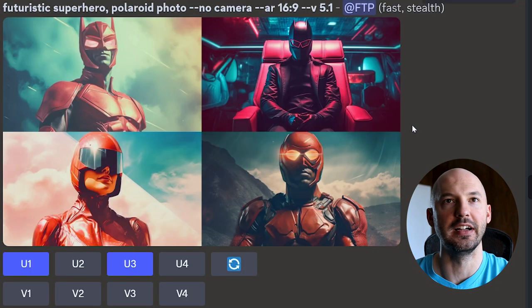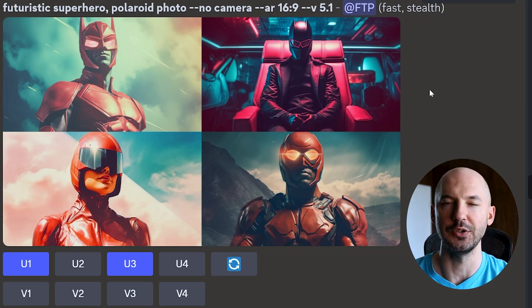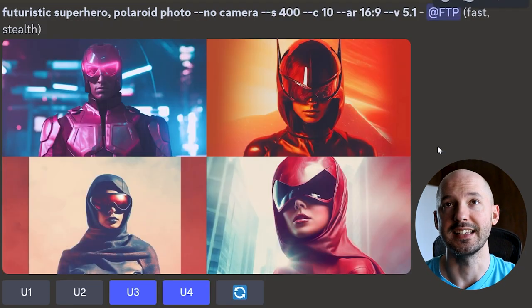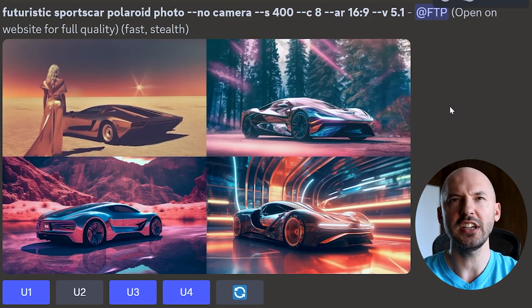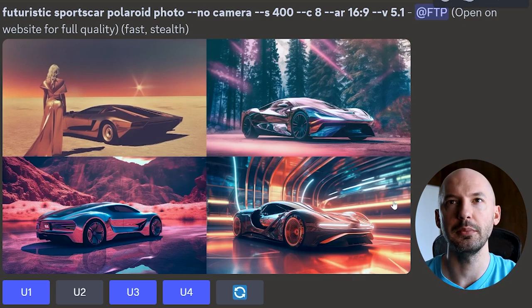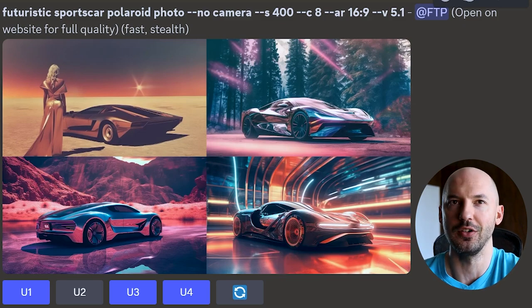I love number one, number three is great, number two is strange. The other look that we get — that's what we wanted. Here it is at Chaos 10, S400 — number four is amazing, and number three I really just like the look of that whole thing. Futuristic sports car — look how dreamy these are. Number four, this whole setup — I can't get over this. 5.1 is amazing, and Polaroid photo, no camera, works really well.